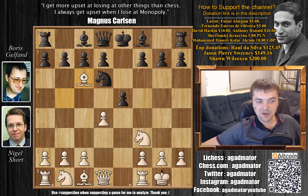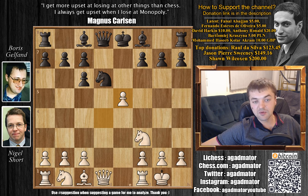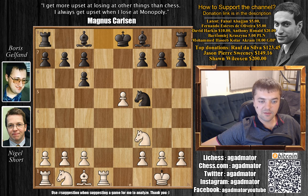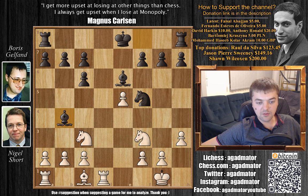Knight to d6, Bishop captures on c6, d captures on c6, and now d captures on e5. Knight to f5 is played, Queen captures, King captures, and we have Rd1 with check. King to e8, and now Knight to c3. Bishop to e6, h3, Bishop to b4, Bishop to d2 — not allowing black to mess up Short's pawn structure.